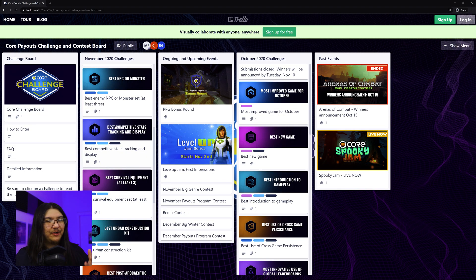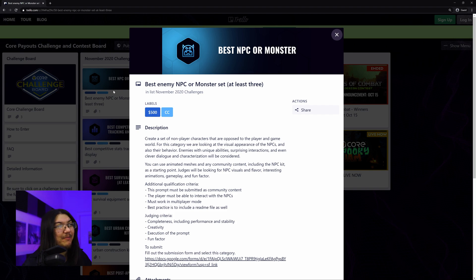I probably won't be participating in the cooking or the land vehicle controls. Also probably not this next one — not really my thing, but it's really interesting: Best Enemy NPC or Monster Set. If you don't know, you can create what's called costumes in Core, which basically attach to the character model. They also have NPCs and monsters you can use to fight against, so that way you can make single-player games. If you design anything, they have a bunch of primitives and materials — lots of really cool options to build your own stuff. $500 for NPC or Monster Set.